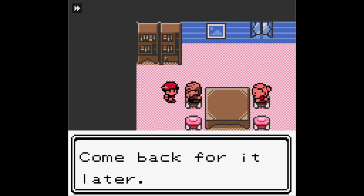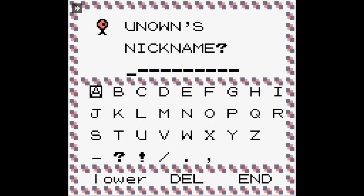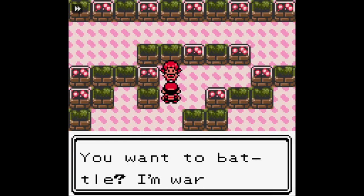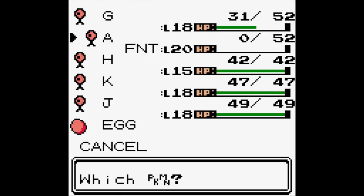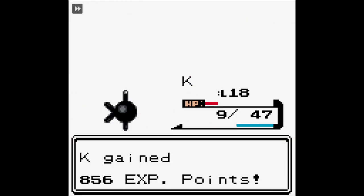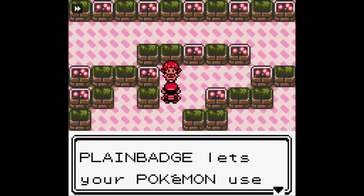Then we take a visit to our daycare, which is creepy to say the least. Next we go to the Name Rater to finally change all the nicknames for the Unknowns to their relevant letters. Then we took on Whitney, and yeah, the name of the game is make sure Whitney's Miltank does not roll through my entire team. We do pretty well - it did take a couple of attempts, I'm not going to lie, but Unknown K gets it down in the end. And Whitney, after a bit of a cry, gives us our Plain Badge.